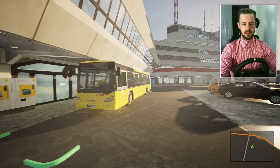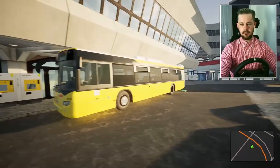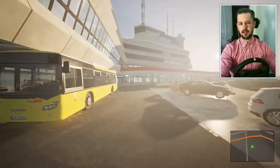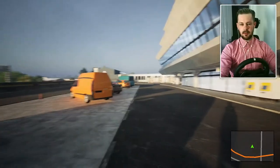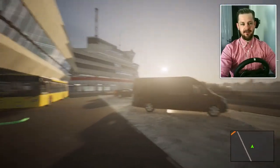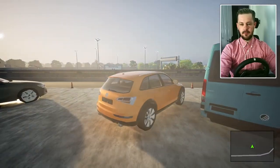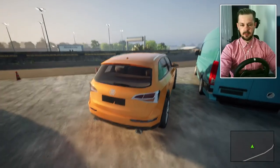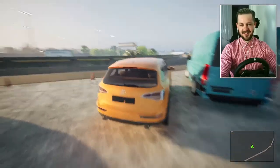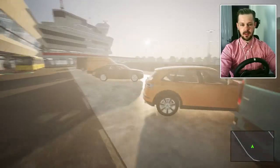Here we are. This is a Scania Citywide, 12 metres long — doesn't even look like 12 metres, actually, but it probably is. Looks like we're at the airport at the moment. They actually put some details in the cars. Look at that — that's an Audi Q5 or something. Doesn't have an Audi badge though; it's got like a diamond shape. Volkswagen Crafter or something like that.